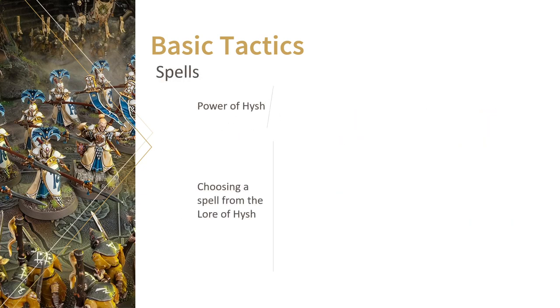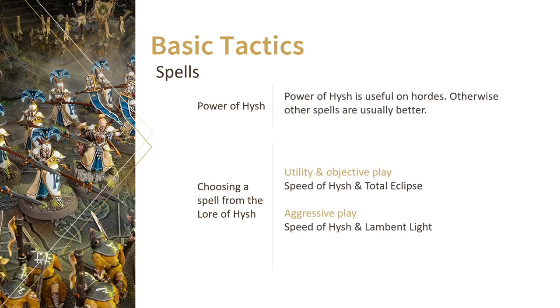Now let's look at spells. Unless there's nothing better to cast, I actually don't end up casting Paralyzing Delusion that often. Speed of Hysh is just so good on them that I have them cast it more often than not. Mind you, they don't necessarily have to cast it on themselves — you could cast it on your Wardens and have them move up quicker. That way your Wardens have a chance to cast Paralyzing Delusion for themselves. Total Eclipse and Lament of the Long Silence might actually be useful as well, depending on your own list and your opponent's. Since you'll be moving the Dawnriders up anyway, they're easy to get in range of hostile units. Lastly, I'd like to remind you that you can also cast Mystic Shield and Arcane Bolt with your Dawnriders — both equally fine choices.